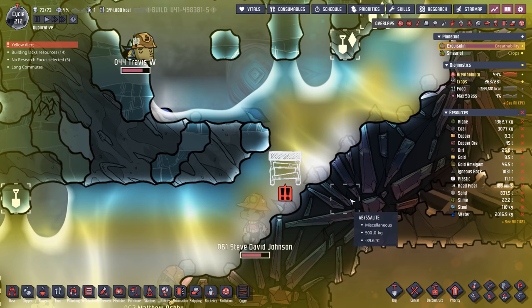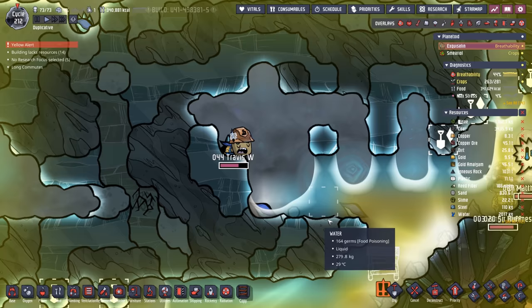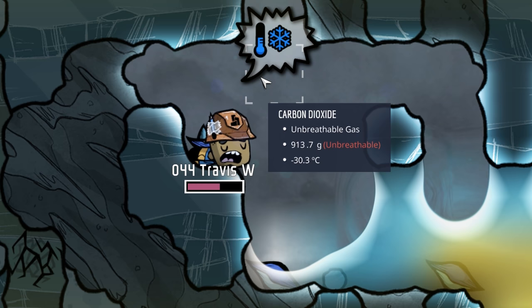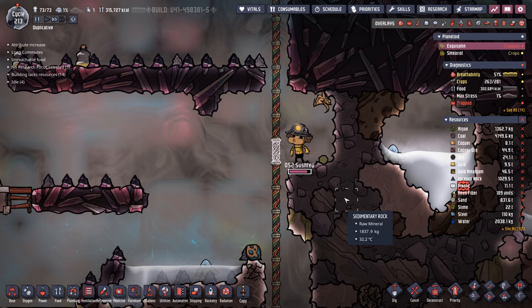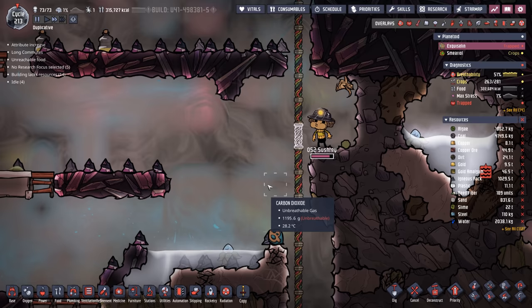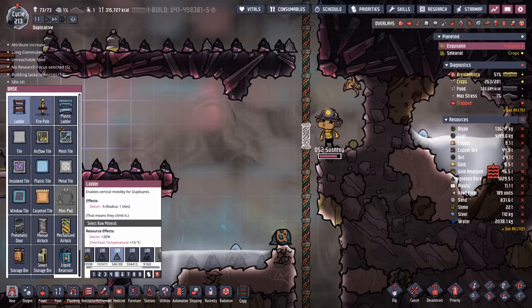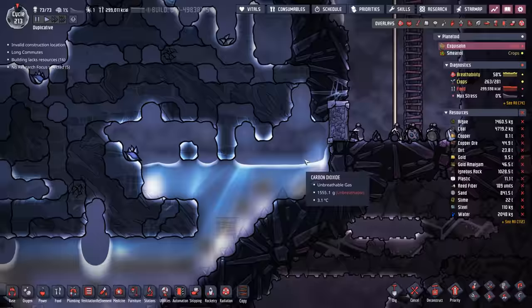We've saved dupe lives around here — we don't put them at risk at all. It seems people just keep walking by the ladder. Travis is catching a nap in carbon dioxide — it's a brisk minus 30, but it's okay. And then we have Sushry, who I believe invented the teleporter and then teleported all the way over here. Somehow we need to save Sushry — probably some digging issues where instead of going west back home, they decided to check out the Pinch of Peppa plant. Looks like Sushry is going to save their own life.